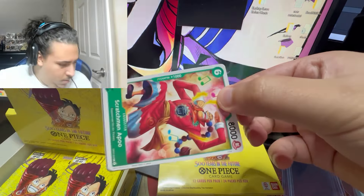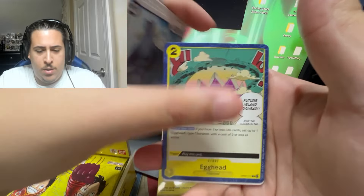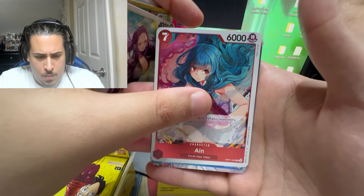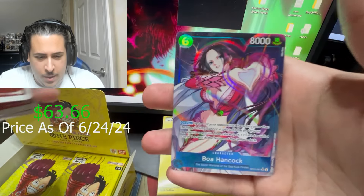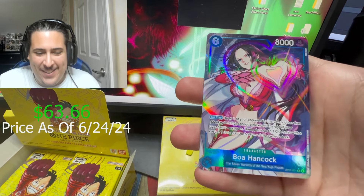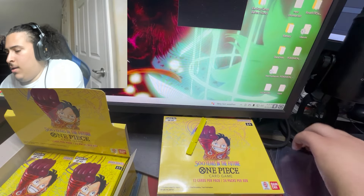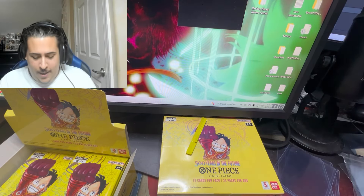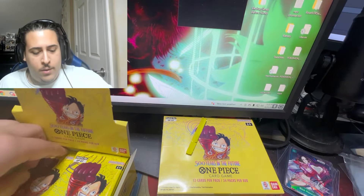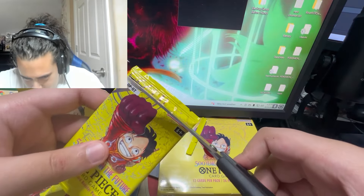Really hoping for a Boa Hancock or Scratchman. Pack three: Caribou, Khalifa — and oh, alt art Boa! Let's freaking go baby, this is a really good one to have, let's sleeve her up. Dang, top three packs on the left side — that's three for three. Hopefully that means this is a three-hit box.